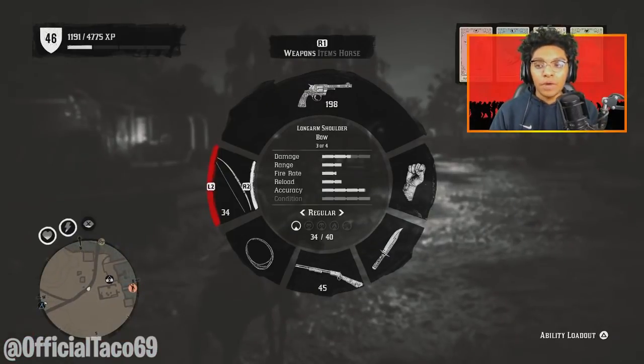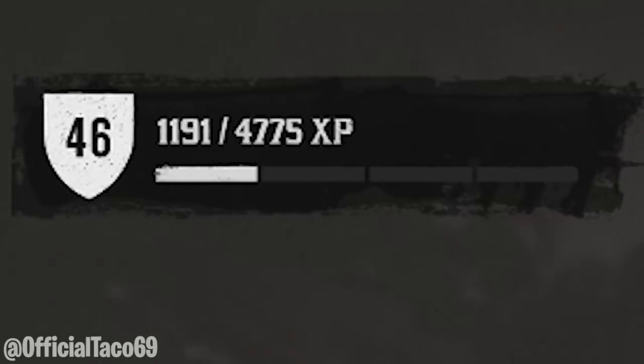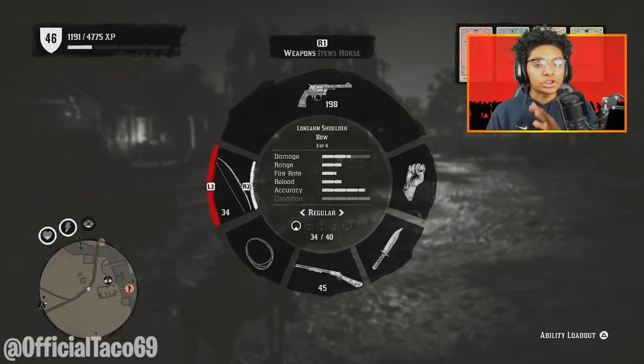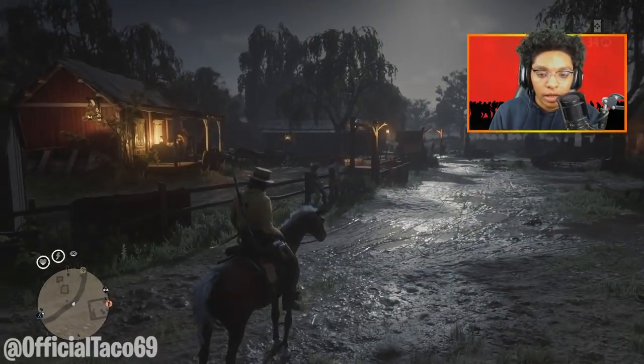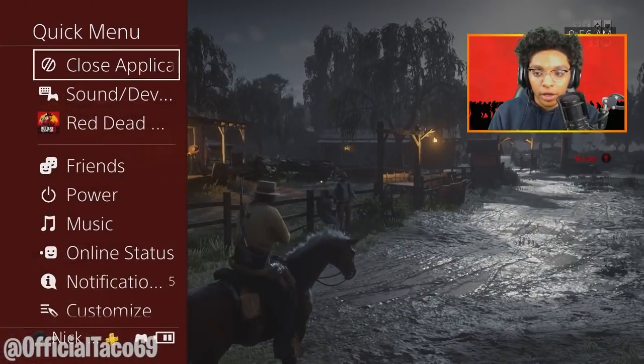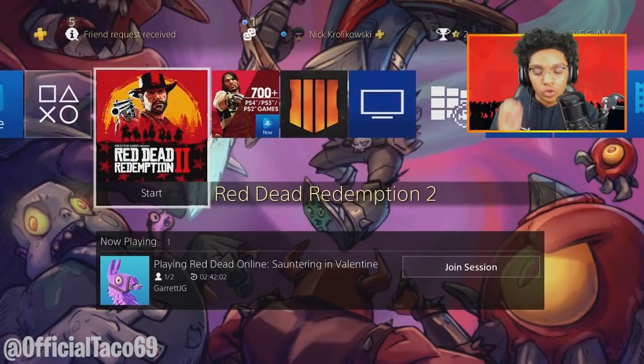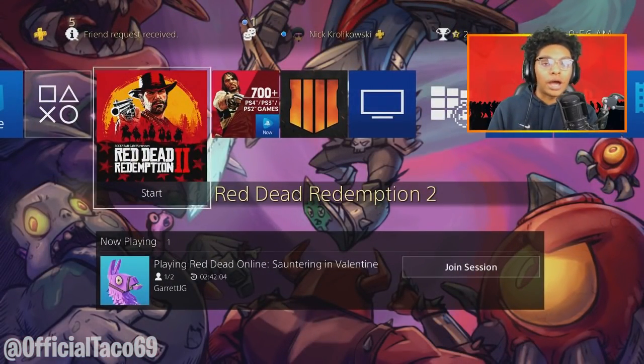The XP that I have right now, to show you that it actually works, I have 1,191 XP right now. After I get done with this glitch, I'm going to show you guys how much XP we have. All you guys got to do is get a headshot — boom — hold down your PS4 button on the controller, close the application, and then just reboot Red Dead Online. Simple.